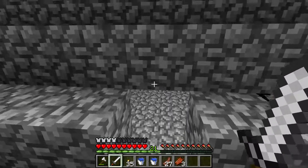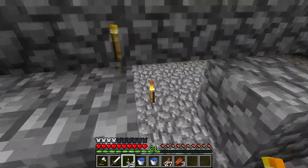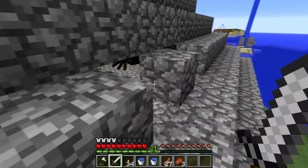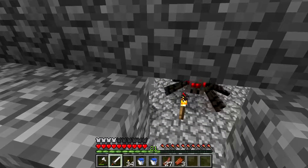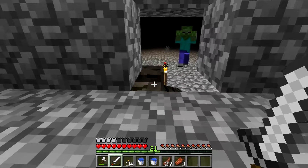This horse doesn't want to go. It's not a black horse — it's actually a brown horse. Works for me. There's a black horse with iron armor though — perfect. For some reason I'm not losing my food as much as I used to. Maybe if you keep yourself well-fed, your hunger doesn't go down as much.